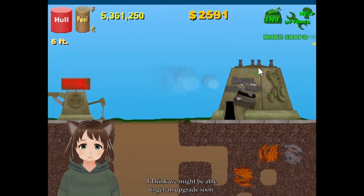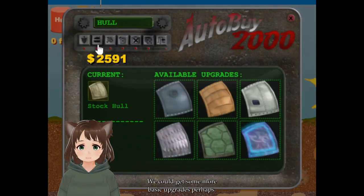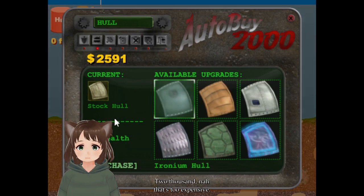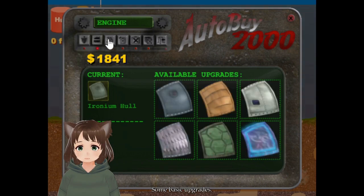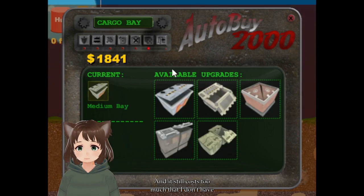I think we might be able to get an upgrade soon. We only have 2,500 though. Could get some basic upgrades, perhaps. No, that's too expensive. Let's see — make some basic upgrades, just for now. No, it still costs too much and I don't have money for that.